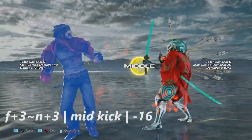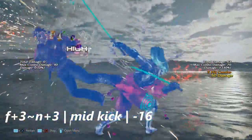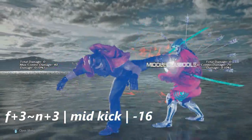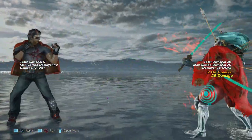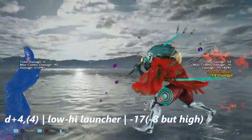Up next is four plus three into a just-frame neutral kick. This knocks down on hit and is negative 16 on block. Yoshimitsu can get any launcher he gets except crouch dash one. Up next is down four — it's negative 4. This is a low-high string.